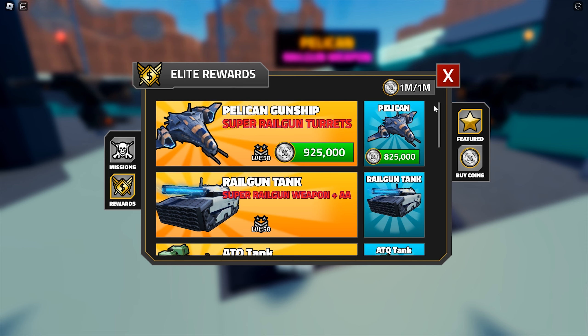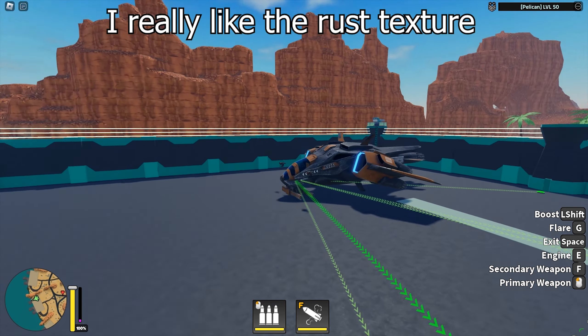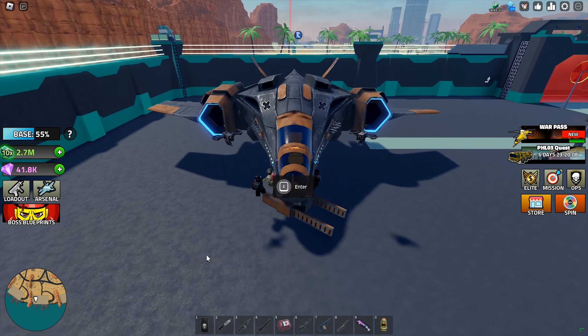The Pelican costs 925,000 Elite Coins. Be prepared — all future vehicles may come at this kind of price. It looks really good. Look at the rust texture on — I don't know what that is. I think it is a gun.